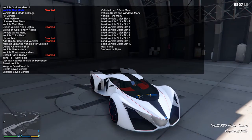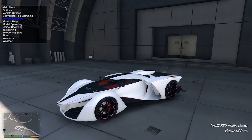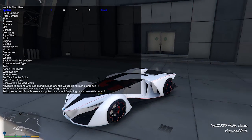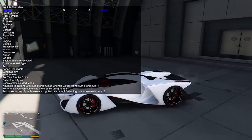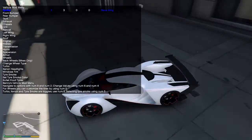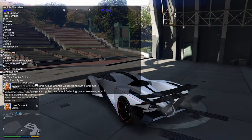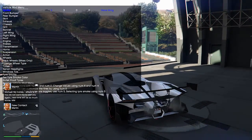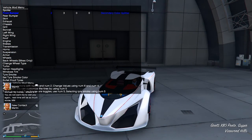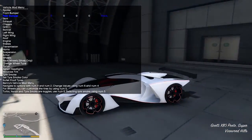I'm going to start with the paint job because I found an amazing paint job to go with this car. Let's mod the car to what we'd like it to be. For the wings at the back, there's the race wing, the GT wing, and the enhanced GT — we're going to put the race wing. For front bumpers, we're going to put a carbon fiber front bumper.